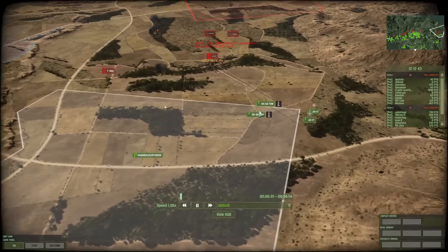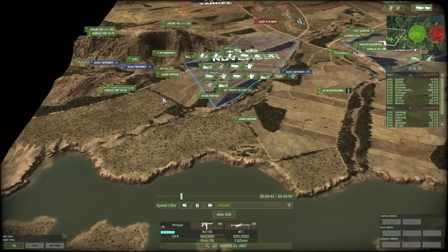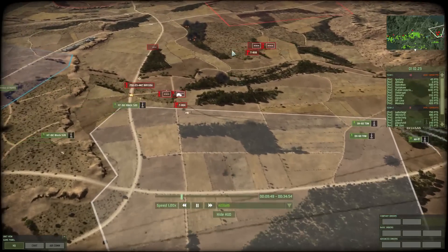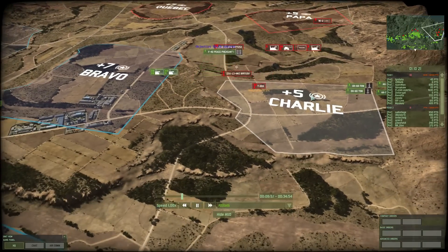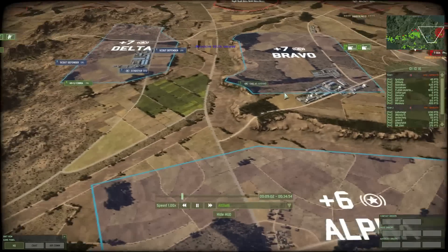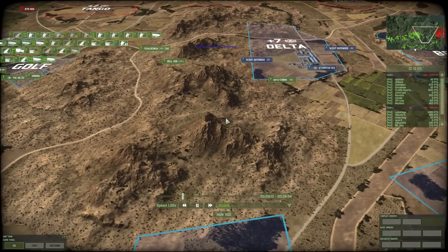It became clear that one flank was under more pressure than the other. From my scout's view I could see T-80s, lots of anti-air, and a lot of activity. I decided to pay close attention to that side. After capturing a position, I moved my scout forward to make sure no infantry were sneaking through.